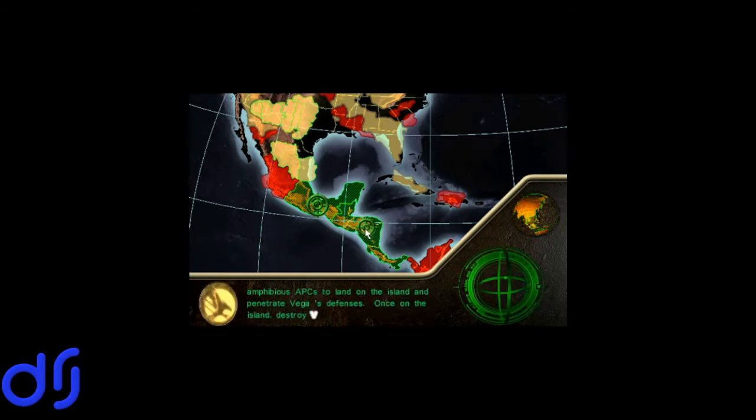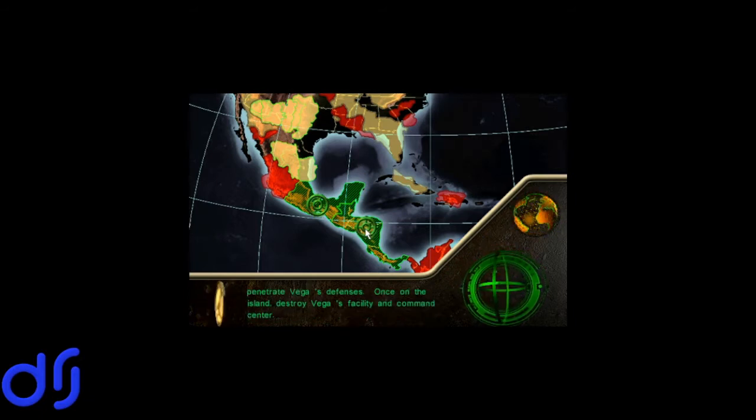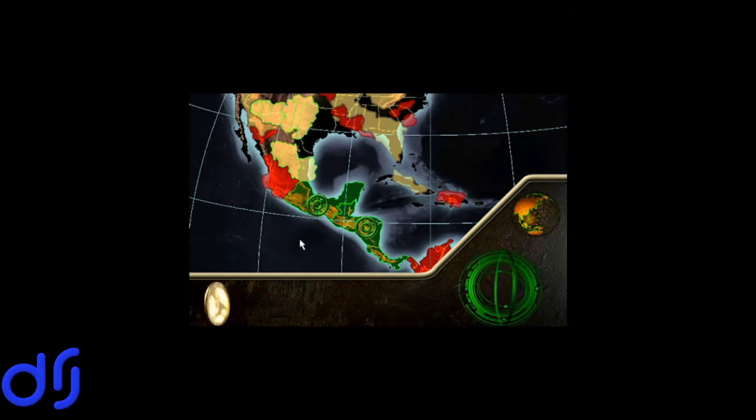That's obviously going to be the submission. The main mission's description says: Vega's base is secreted on an island in this sector. Reaching it will be difficult, as there is only one overland access. Your best chance of success lies in the use of amphibious APCs to land on the island and penetrate Vega's defenses. Once on the island, destroy Vega's facility and command center. Nod just has two major generals — Vega and Slavic — and it's time to see if we can put an end to one of those two. Let's begin the operation to take out General Vega.